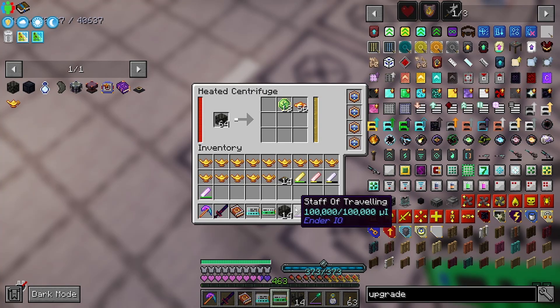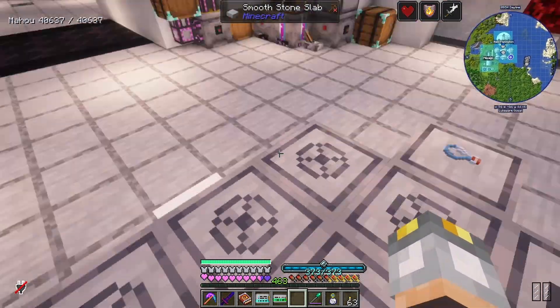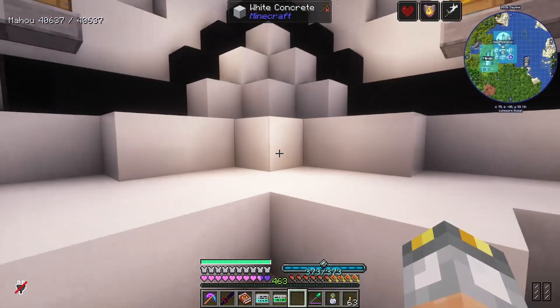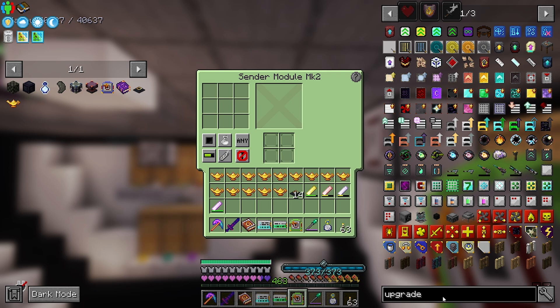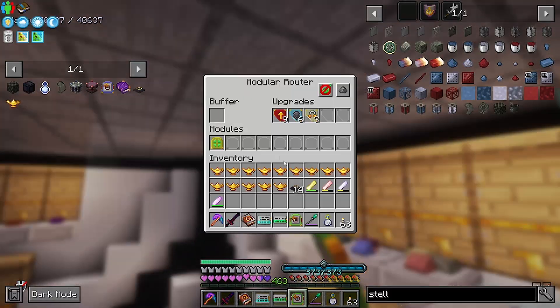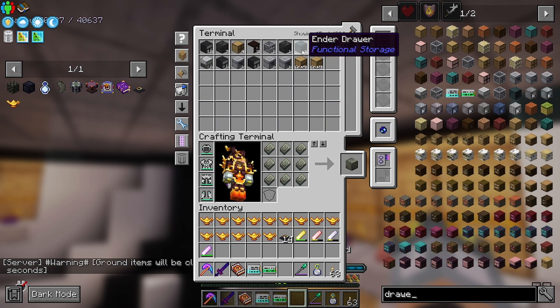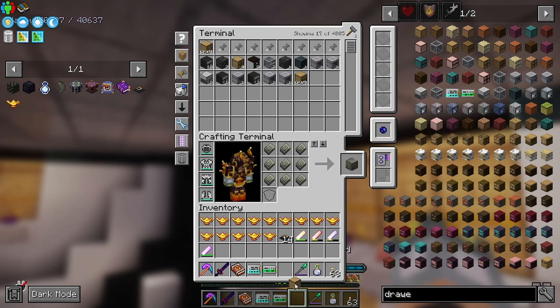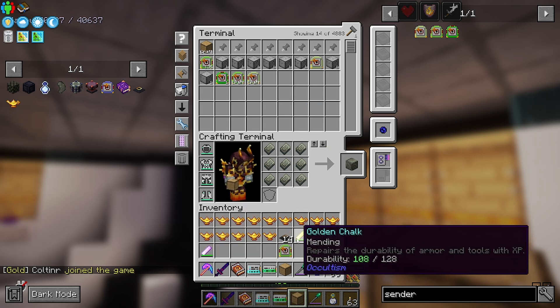That one's starting to work, this one's starting to work. I could start sticking these in. Get rid of the combs. The only issue now is that we need to tell this not to send a stellar eternal — I always get those two mixed up. I'll just use a no-draw, why not. And we need a sender to just send eternal stellas.